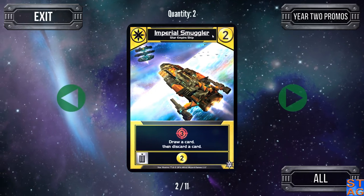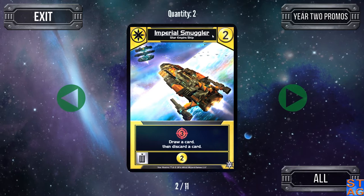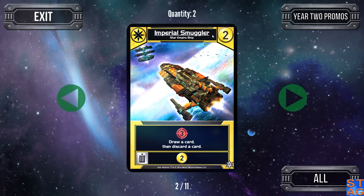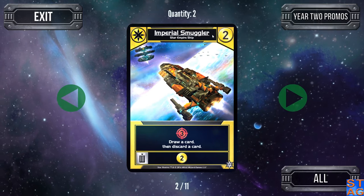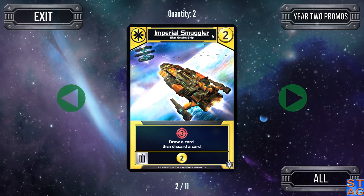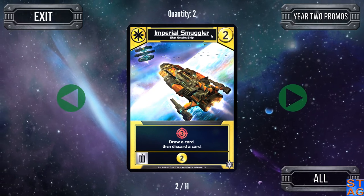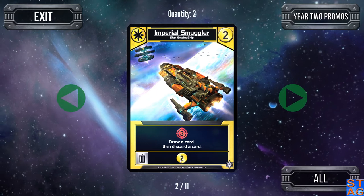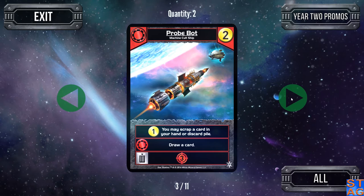The Imperial Smuggler for the Star Empire is pretty good as well — three attack, draw a card, then discard a card. It's a good early game card; let's say you've got a Scout or Viper you don't want — you draw up and discard one of the cards in your hand. You could also discard the card you drew. Scrap it and you get your two trade back.